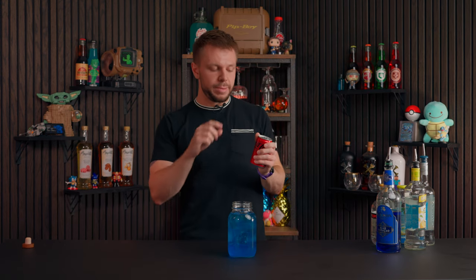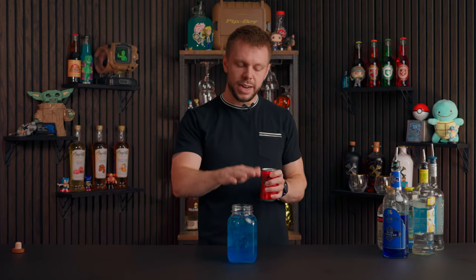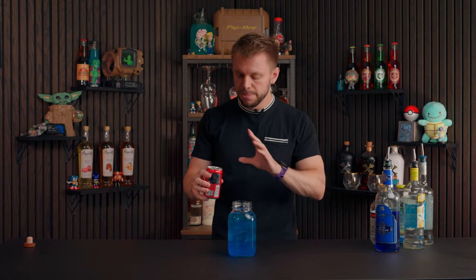Our final ingredient is Coke Zero. We're using Coke Zero instead of regular Coke because it's sugar-free, meaning it's not dense at all — it'll float right on top and look absolutely beautiful, like Blastoise's shell. So let's just toss that on top. Density is what makes it separate, and a bunch of ice is also key. If you don't like ice in your drinks — just grow up. Use ice, it keeps them cooler for longer, and it's just not gonna layer right without it.